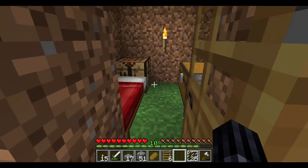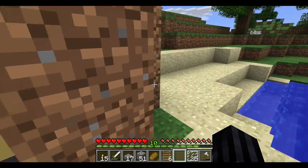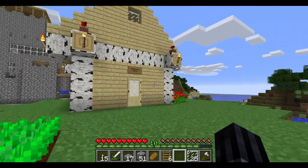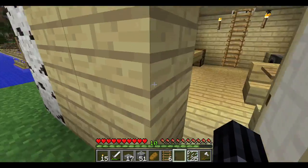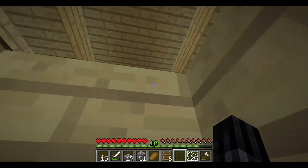Here we have the dirt house, basic stuff inside of it. Here we have the wooden house, a much nicer building, a little bit more in it, a lot more storage and a lot more room inside.